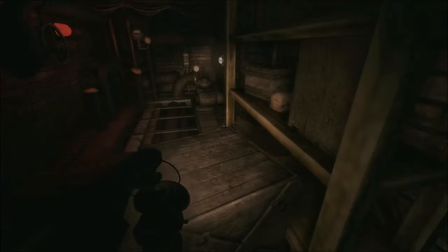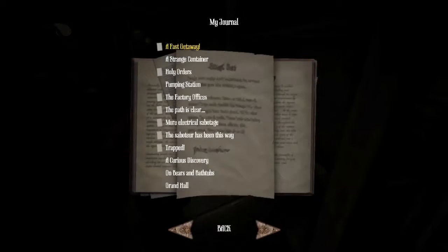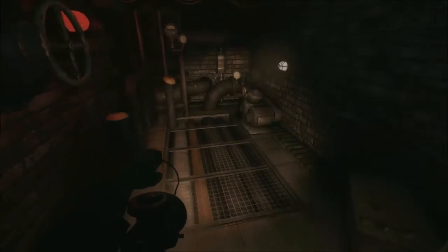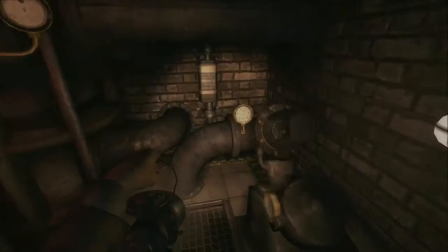I'm reading that one. I'm reading that one. Screw you. Now my darlings, they were certain they're not savages, you see. They believed that the sky could fall on their heads, and they truly believed that offering blood was the only way of stopping this from happening. Perhaps my darlings, perhaps they were mistaken altogether. Or perhaps their tragedy was that they could not spill blood enough to prevent the sky from falling in upon them. Sorry about that guys — I keep actually flicking the analogue stick down. I'm an idiot for it.